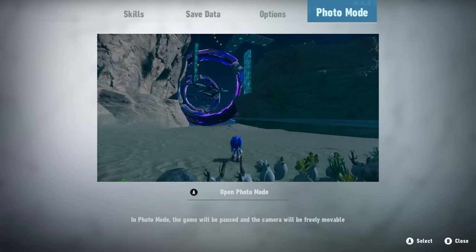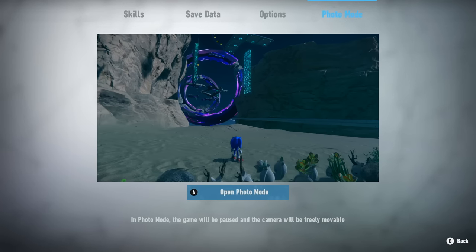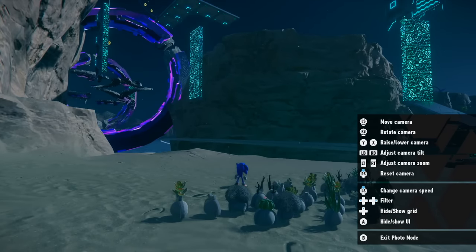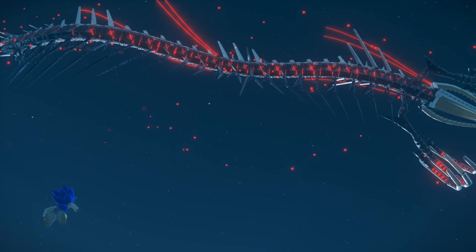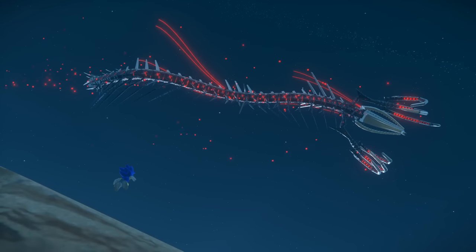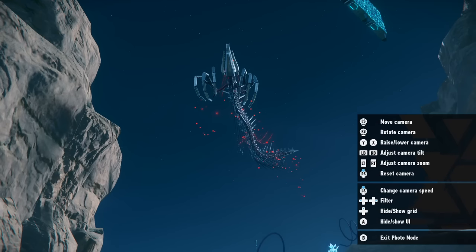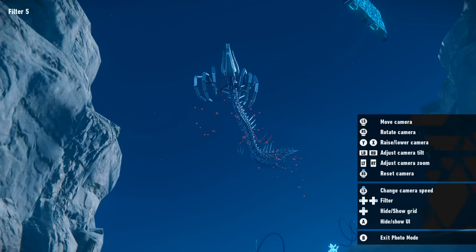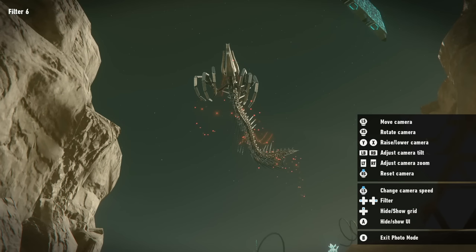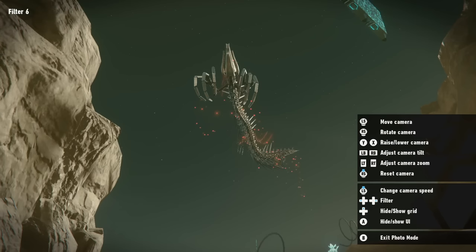First up is photo mode. At any point during standard gameplay — so not cyberspace or cutscenes — you can open up photo mode from the menu and move it around to get a nice shot. This is going to make creating thumbnails a heck of a lot easier, and it's fun trying to get that perfect angle. Although it is pretty bare bones.